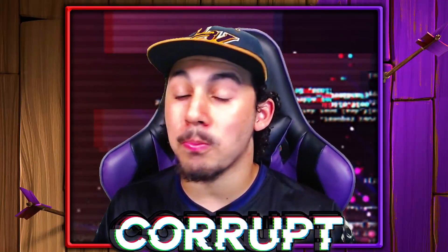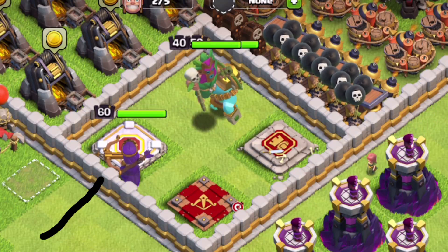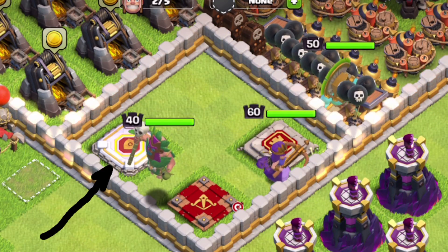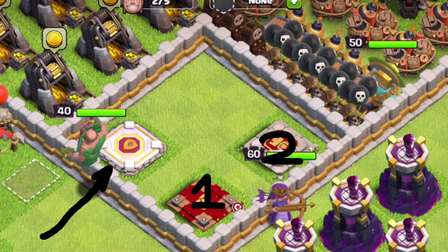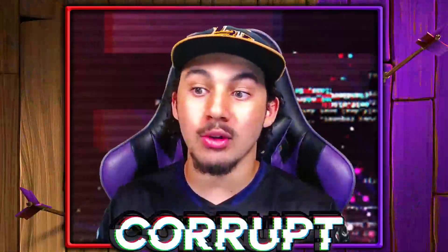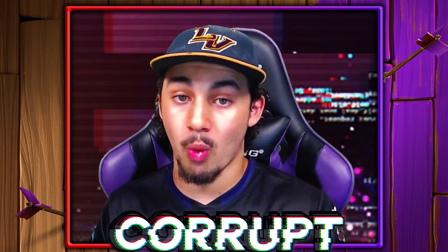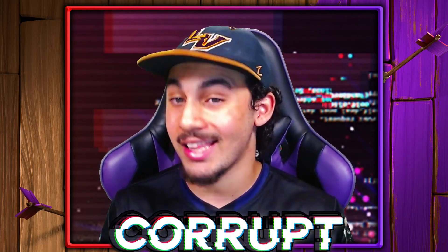In terms of your Hero Priority upgrades, you should always focus on the Grand Warden, as he does not take Dark Elixir. In terms of Dark Elixir, your first priority should be the Archer Queen, and then your Barbarian King. That allows you to have a little bit more focus, because the Grand Warden is one of the most important heroes at Town Hall 12, and then the Archer Queen.